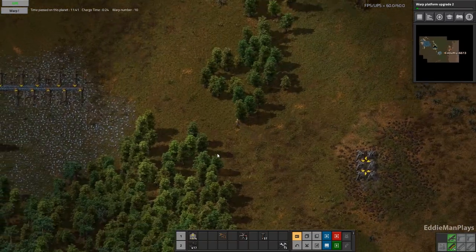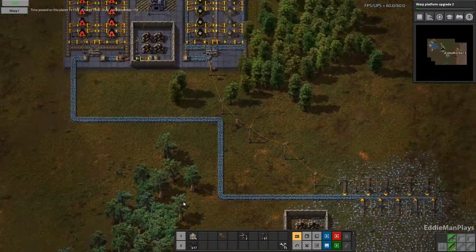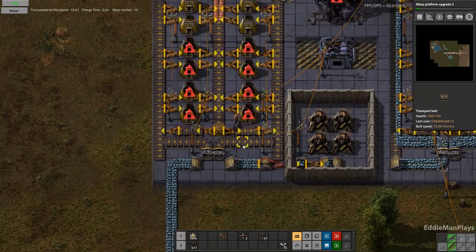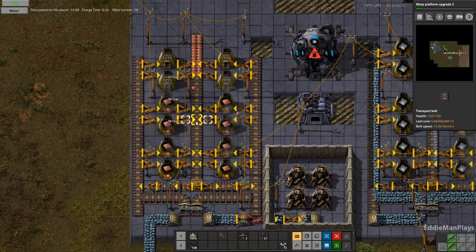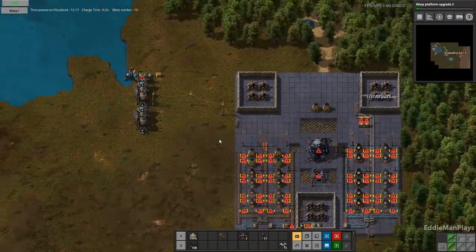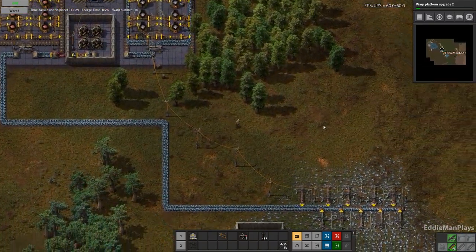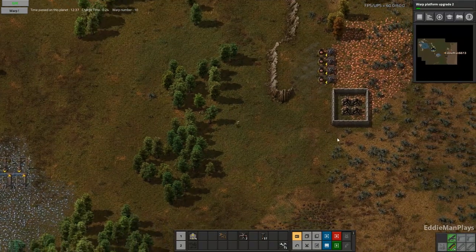We've got coal here. Eventually we'll be running at least three belts into the base. But right now this is a good start with just one for the iron to satisfy our iron needs. Our stockpile is full. We want to fill that up with coal so we can do some more copper smelting over here. Power, because of coal — we need to get more coal. It's always a vigorous cycle. We don't even have steel smelting up and running yet either.